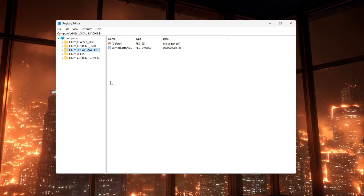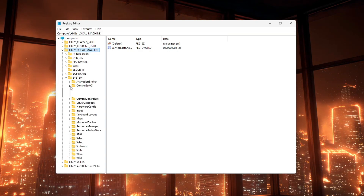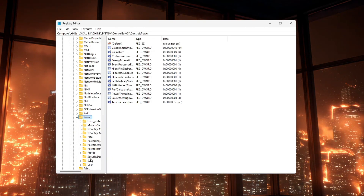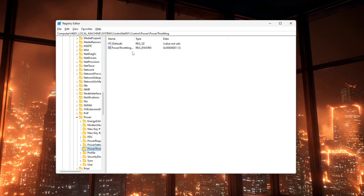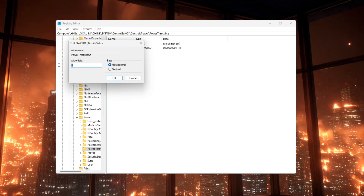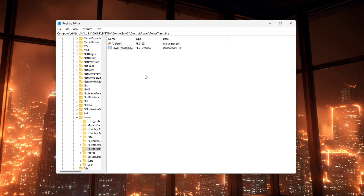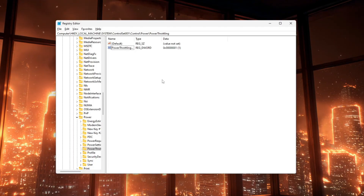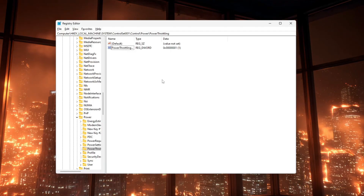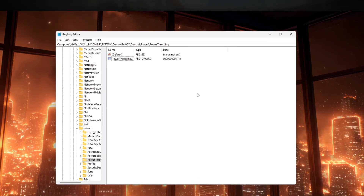Then disable power throttling by navigating to HKEY_LOCAL_MACHINE > SYSTEM > CurrentControlSet > Control > Power > PowerThrottling, creating or editing the DWORD PowerThrottlingOff, and setting it to 1. When you're done, close Registry Editor and test CS2. If performance becomes worse or anything behaves strangely, you can restore your previous settings by double-clicking the REG backups you exported, or manually reverting the values.